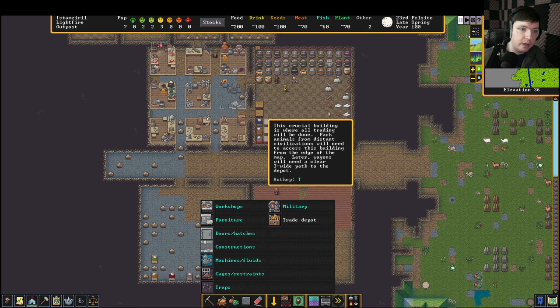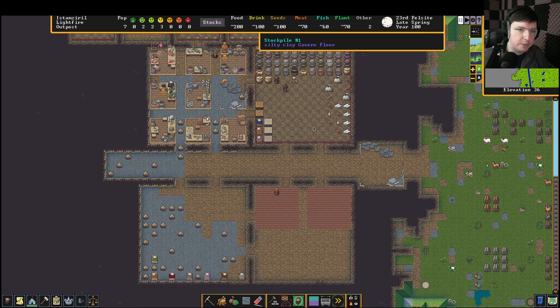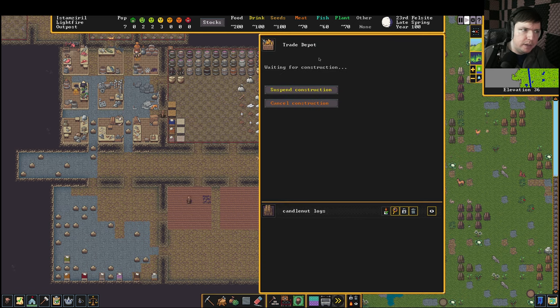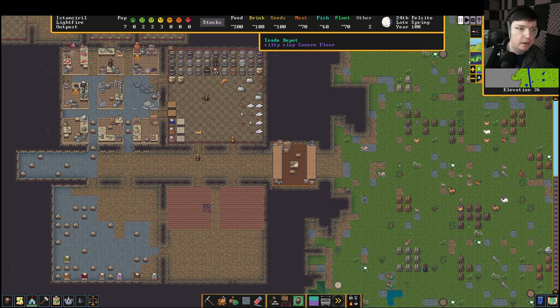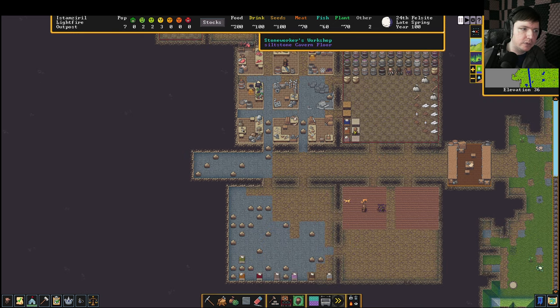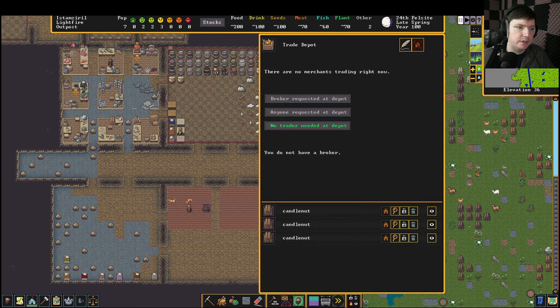The trade depot is easy because it's the only thing in that list by itself. We could have used closest material but we'll just do it like that. Now that'll get built at some point. The woodworker is probably the one building it, likely using carpentry. There used to be a skill called building designer in the classic game — if you didn't have someone with that skill it would not get built. But now any dwarf will take on tasks by default. It's done — this is where our trade caravans will pull in.